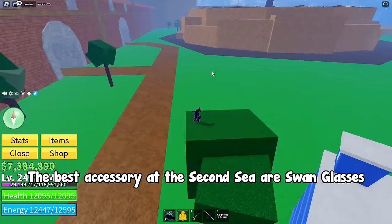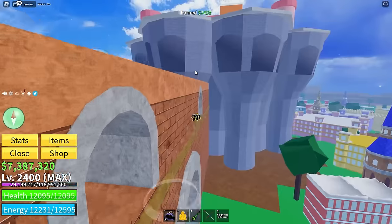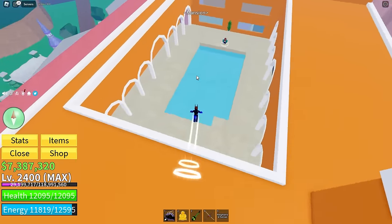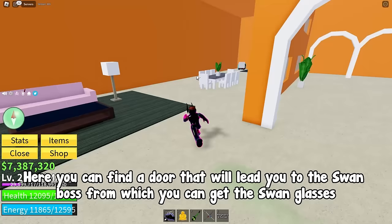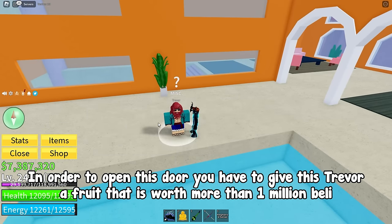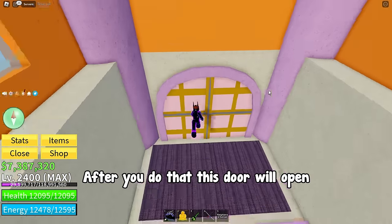The best accessory in the 2nd Sea is Swan Glasses. You can get them at the Kingdom of Rose up here. You can find a door that leads you to the Swan boss. In order to open this door, you have to give Trevor a fruit worth more than 1 million Beli. After you do that, the door will open.